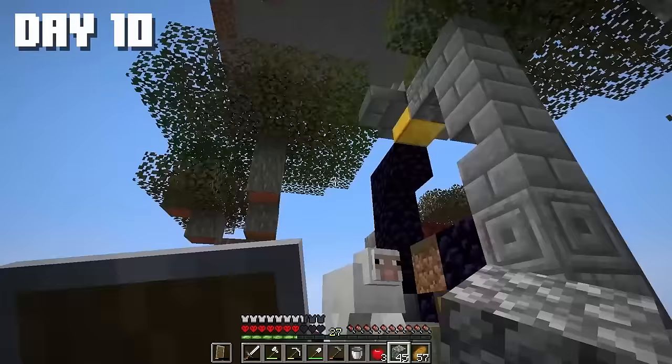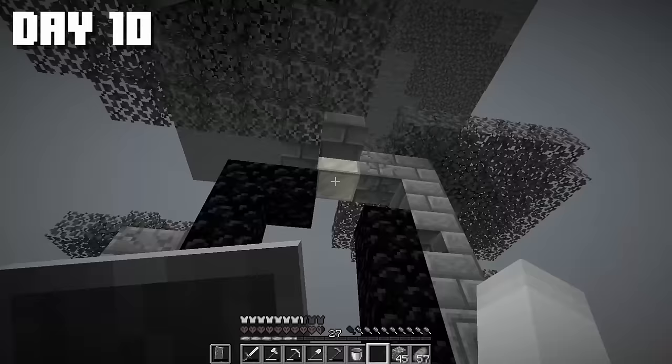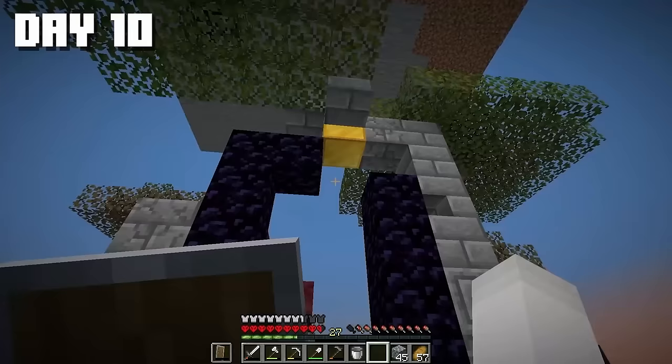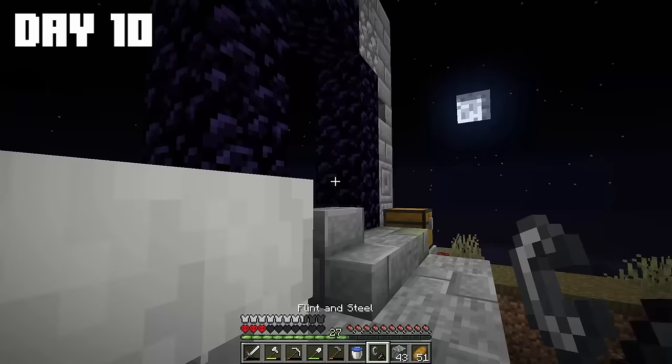There's a sheep here too, and even an enderman — he's gone now. In the chest there's obsidian, but we're missing just one block. At least we'll take the gold and grab all the useful stuff. I decided to finally activate the portal, did a few maneuvers, and lit the portal. Let's quickly hop into the nether and see what's there.